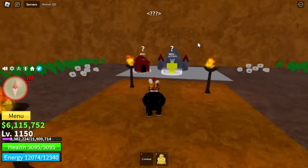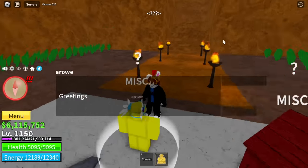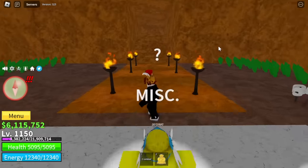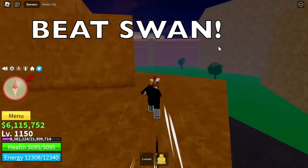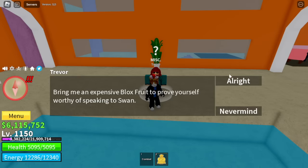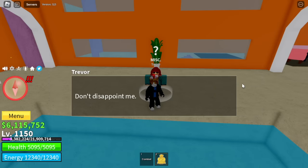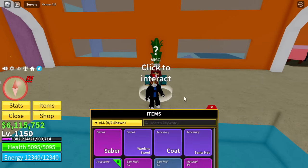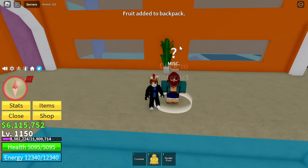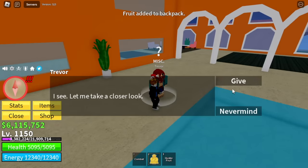I'm just showing you that you cannot start it without defeating Swan. Here is the secret passage to the NPC Arrow. When you click it, he says you're not yet prepared — so you need to beat Swan. To do that, head to the mansion. Also, you need a fruit that costs 1 million or more. Talk to Trevor and after that he will give you passage or access to Swan's room. We gave him a quick fruit — I think this one costs 1 million bellies.